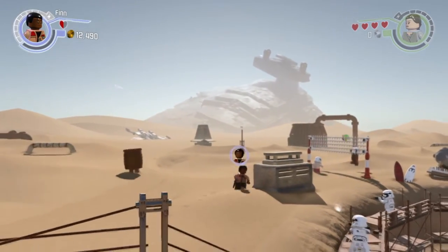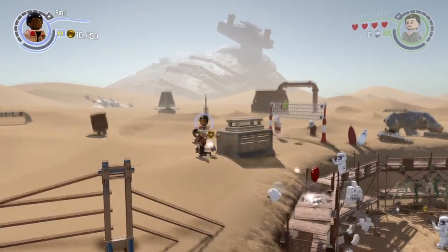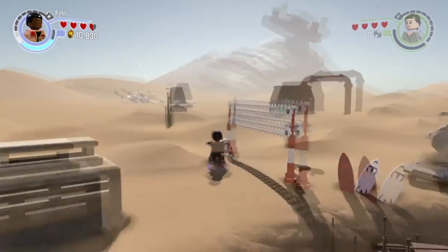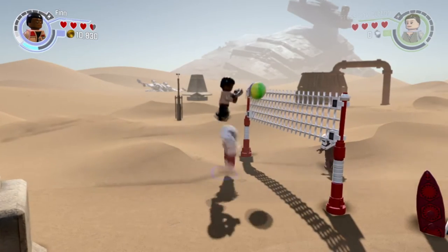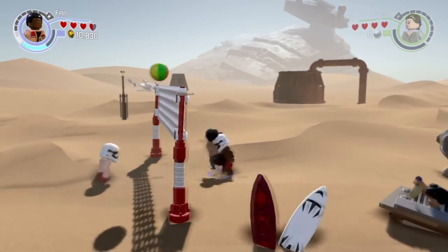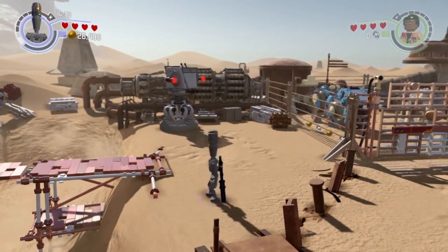You should sky launch out of the map, free to explore any and everything you wish — such as the stormtroopers playing volleyball. Hey, over here buddy, pass it! There's a few more glitches I want to show you, so let's move on.